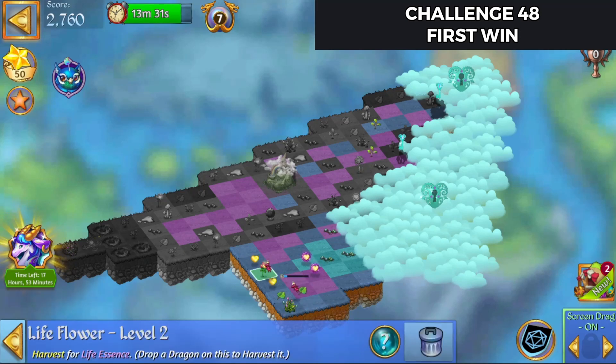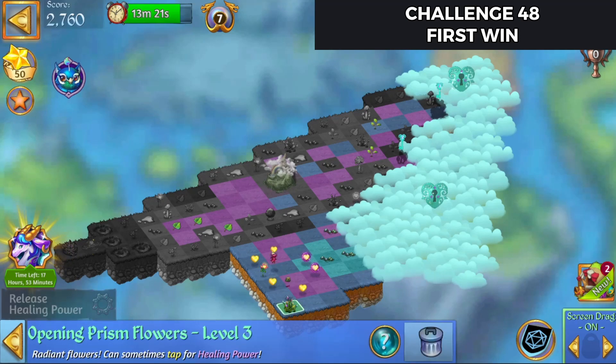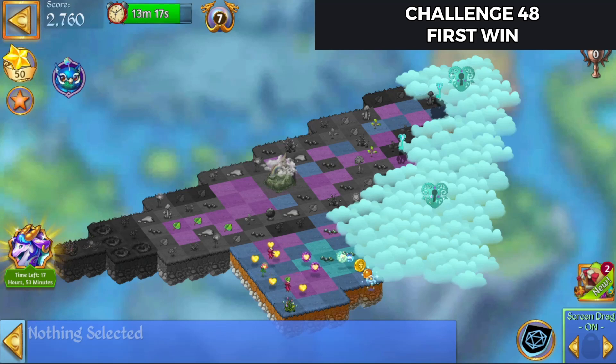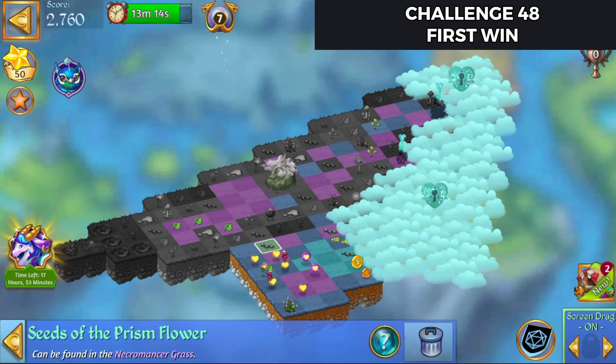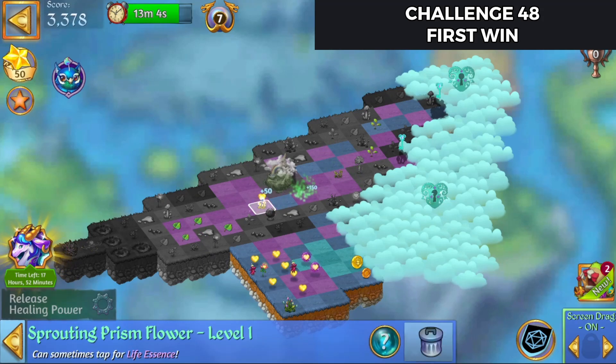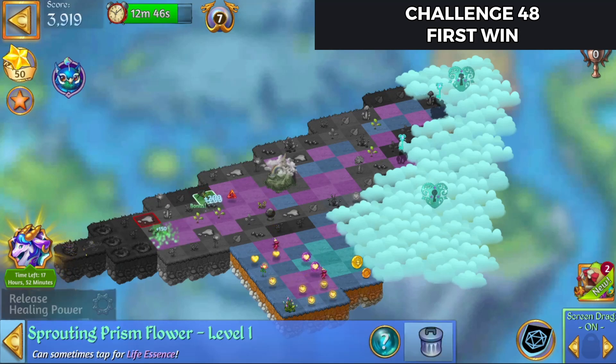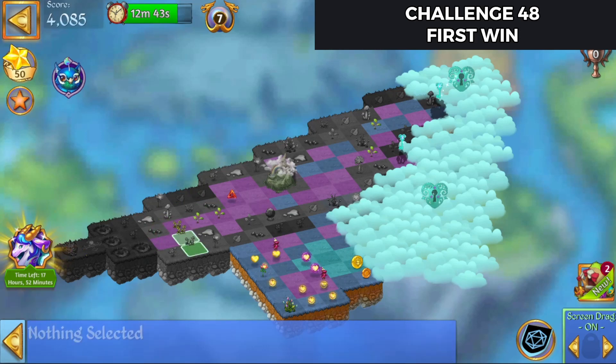Bring those over, bring that leaf up, that leaf over. Let's see what's in that box. Switch those up. We'll merge those there, bring that prism flower down, and that one over.